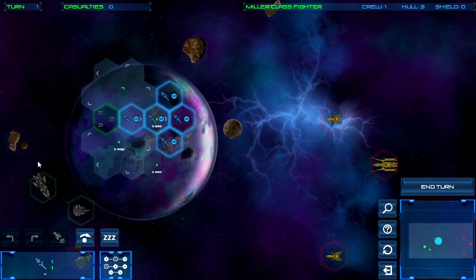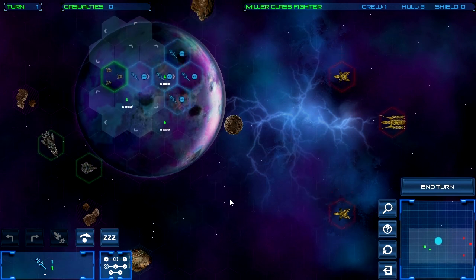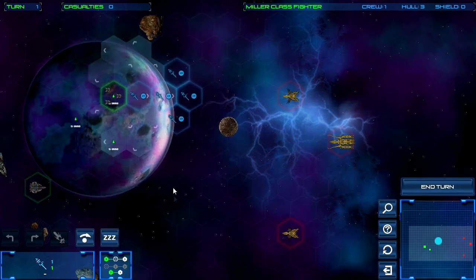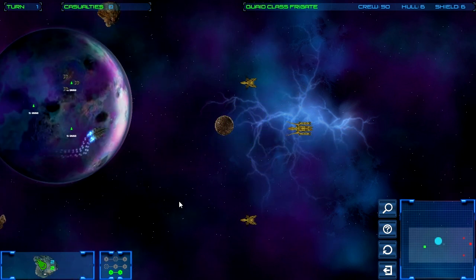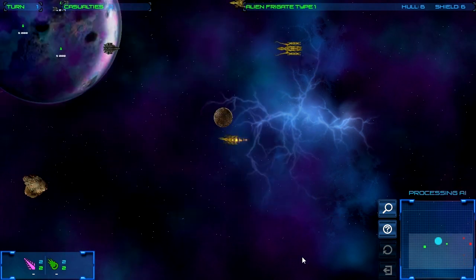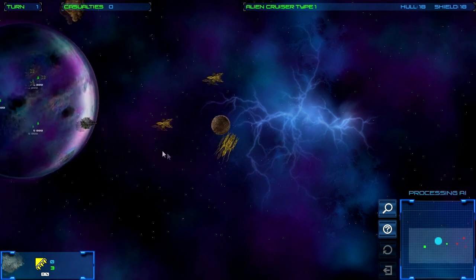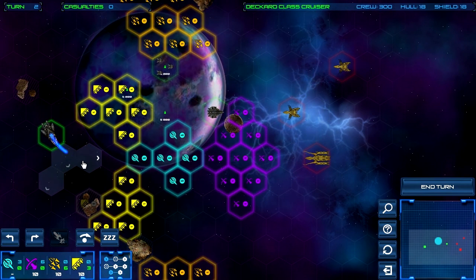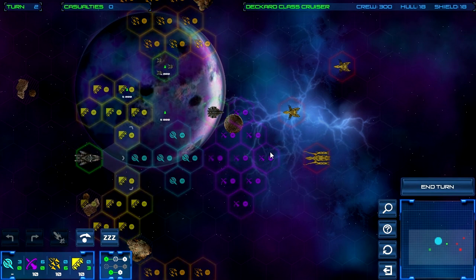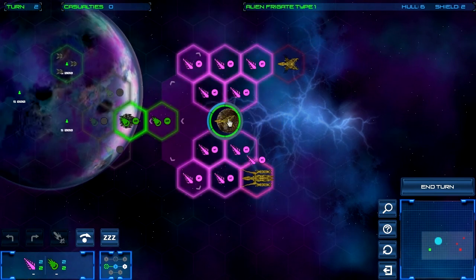I have to be careful because asteroids can block my ships. In a previous attempt I moved a ship too far and two enemy ships blocked and trapped it — terrible. I'll let the enemies come to me. I move my ship into a good spot and wait. An enemy ship literally just moved into my big ship's crosshair — I get a nice hit, good damage.